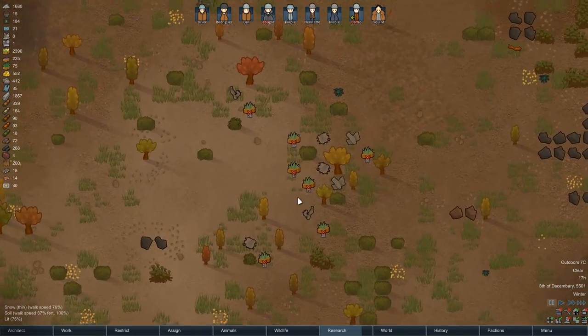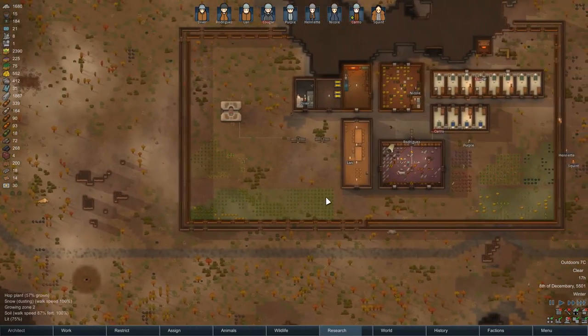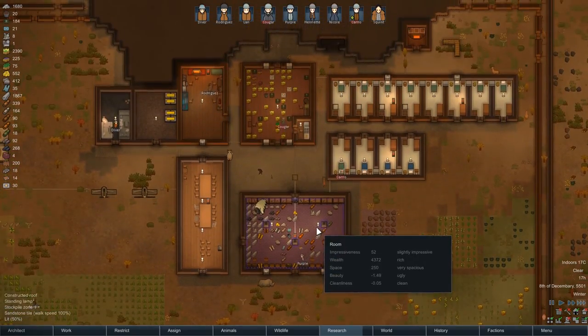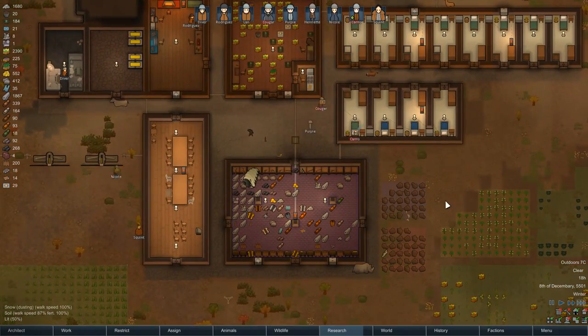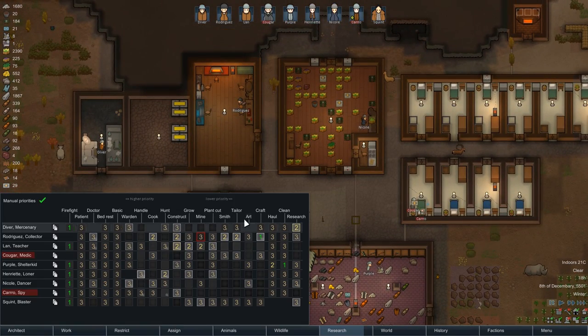Cargo pods have landed nearby — let's have a look. It is full of Algarve fruit. Nice, we'll pick that up at some point. People are going about their daily business, and we now have that mechanoid. We only have one person on crafting though.